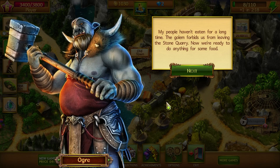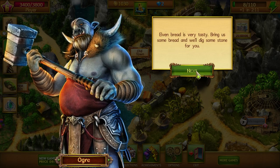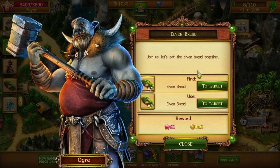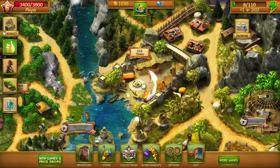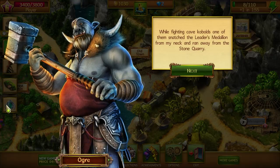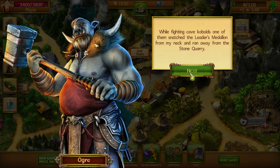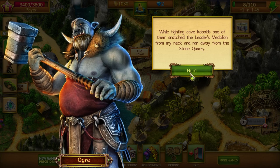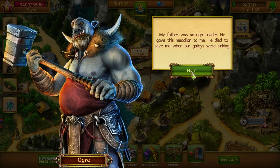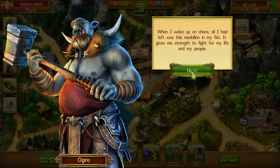My people haven't eaten for a long time. The golem forbids us from leaving the stone quarry. Now we're ready to do anything for some food. Elven bread is very tasty - bring us some bread and we'll dig some stone for you. There's some bread in here but we don't have enough energy to do this though. While fighting cave kobolds, one of them snatched the leader's medallion from my neck and ran away from the stone quarry. My father was an ogre leader - he gave this medallion to me. He died to save me when our galleys were sinking. When I woke up on shore all I had left was this medallion. It gives me strength to fight for my life and my people.